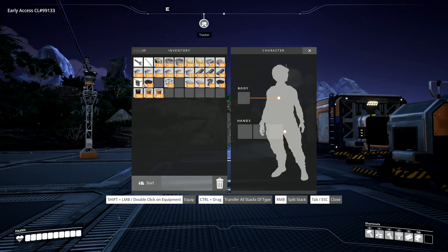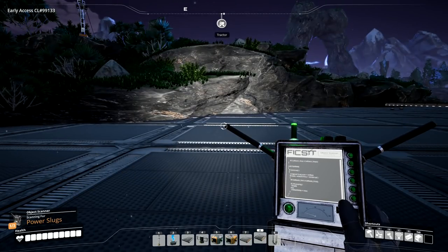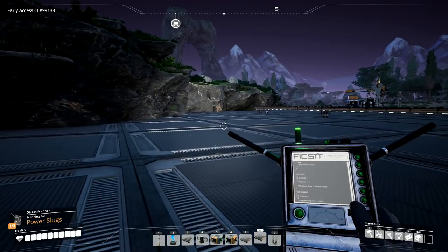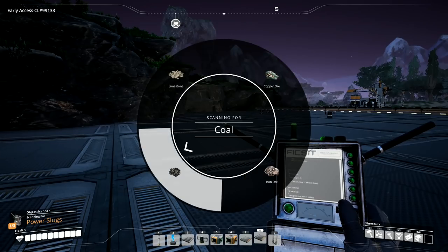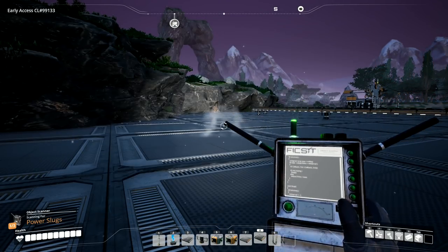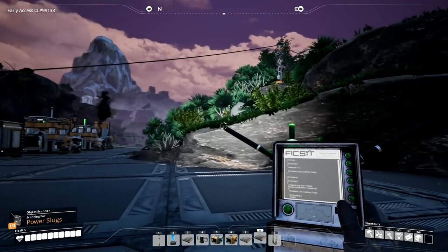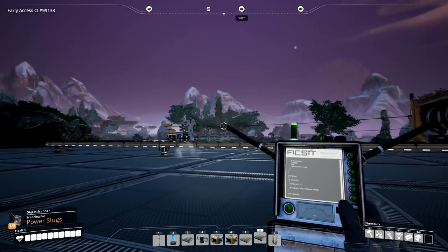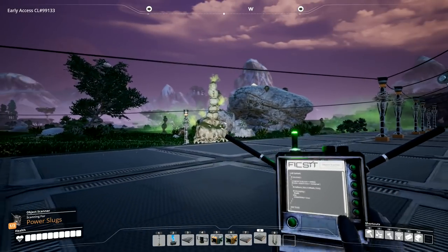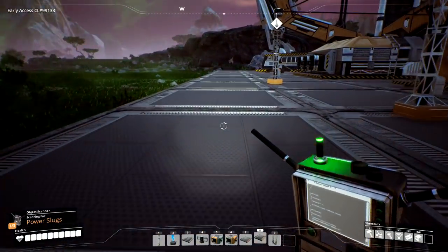First up, let's have a look in here. Scanning for power slugs. How do I change what I'm scanning for? I can't remember — C? I can't remember. Power slug — it beeped at me. If it beeps, it's a power slug. I know there's a power slug up there but I can't get to it because it's covered in gas. We've got gas all the way around our base over here, so we know there's one up there.